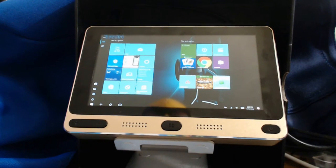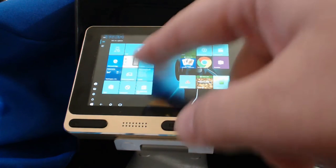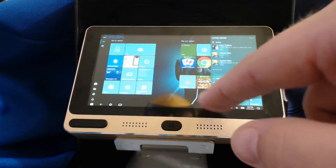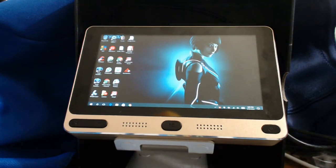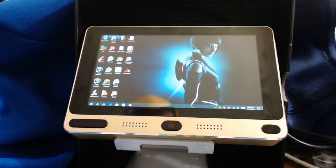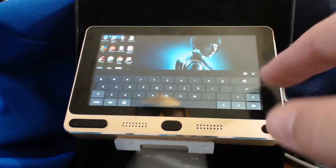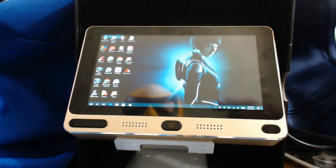Going back to Windows, it's running the Anniversary Edition update — it doesn't come that way in the box but you can update it normally. You can see notifications and it automatically goes to tablet mode because of the tiny screen. You can turn off tablet mode if you know what you're doing and get a regular Windows desktop. It can be a little tricky hitting the right icon on the touchscreen, but Windows does a really good job of interpreting which tiny icon my fat fingers are actually trying to touch.